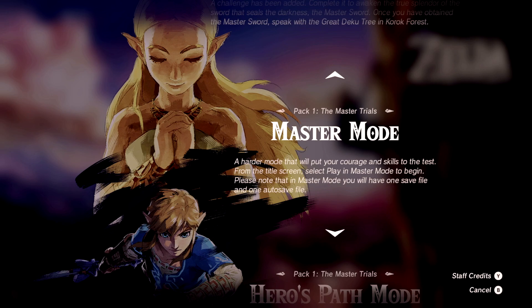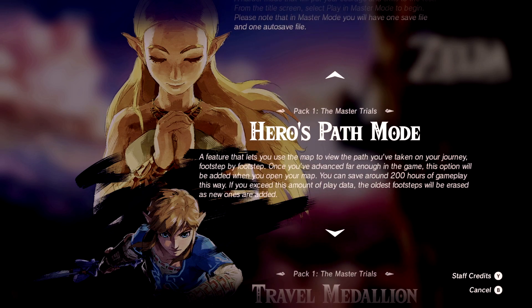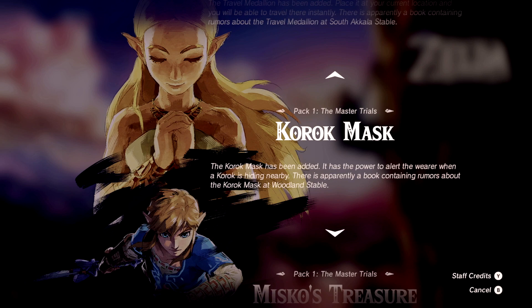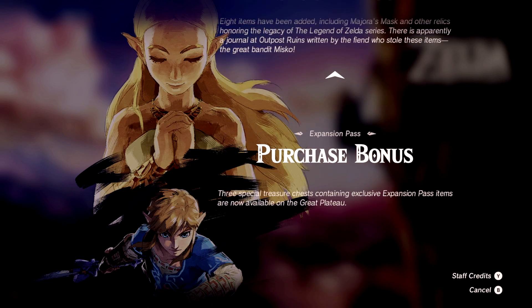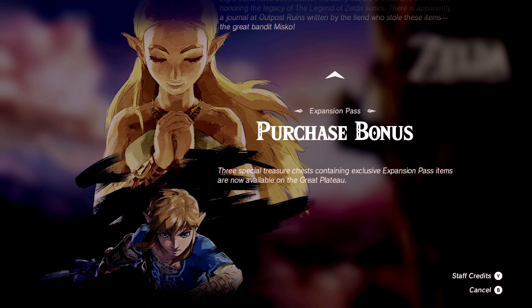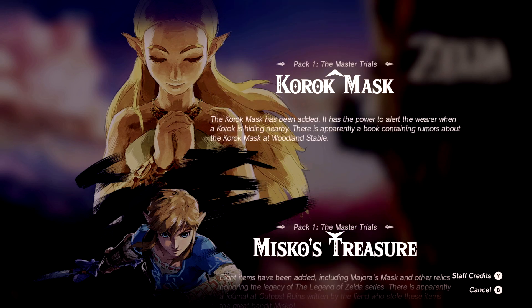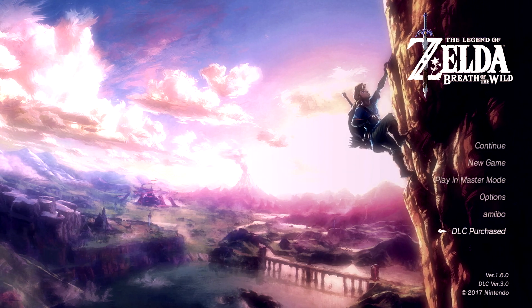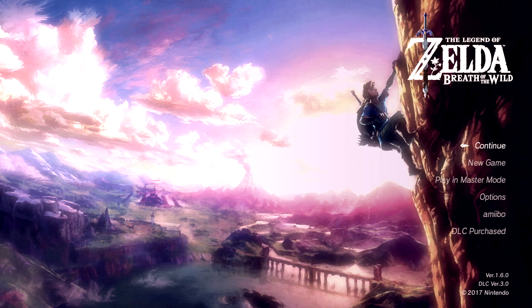Master Mode I'm not going to do. Hero's Path Mode is kind of cool — you can save 200 hours of gameplay and see what you're doing. The Travel Medallion: there's apparently a good book containing rumors about it at the South Akala Stable. The Korok Mask — wait, I could have gotten this and known where all the korok seeds are! There are expansion pass items on the Great Plateau too. This is very exciting!